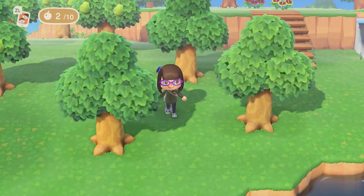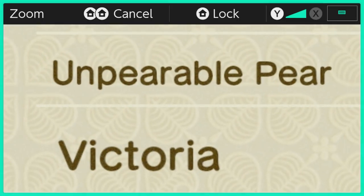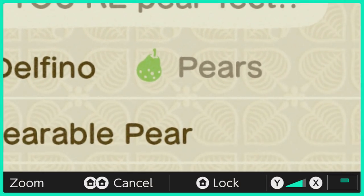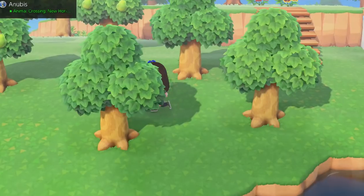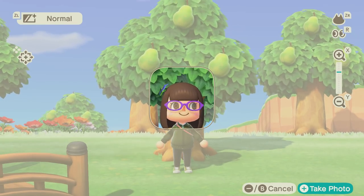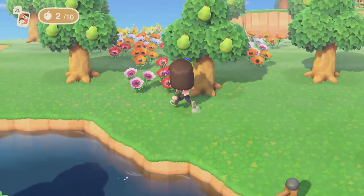Another silly thing I've done is I've made pretty much the entire island pear trees, because I am the unpairable pear — that means I've gotta have pear trees all the time. It's my thing. I'll eventually change this because right now it's kind of out of date, but yeah — all pear, all the time.